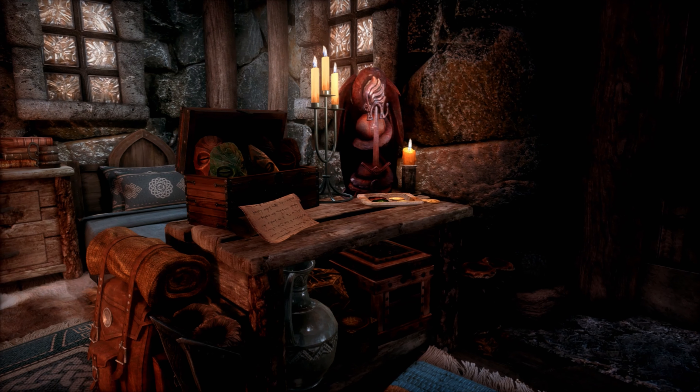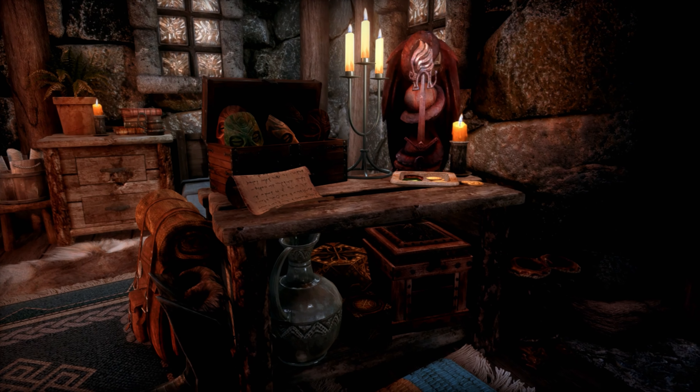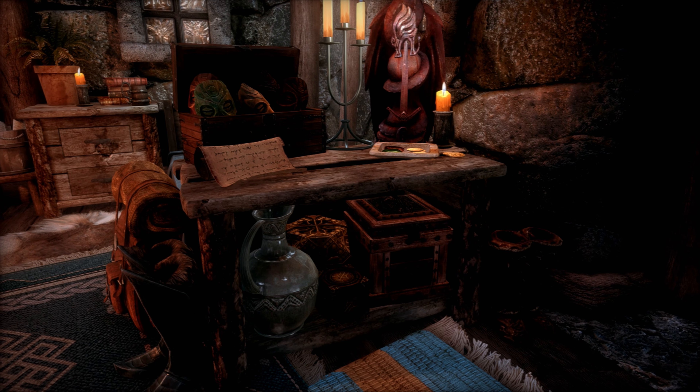In this chest you have named storage for dragon priest masks. Next to the candelabra you have a shrine of Akatosh, and below that cabinet top you have a chest for miscellaneous artifacts.